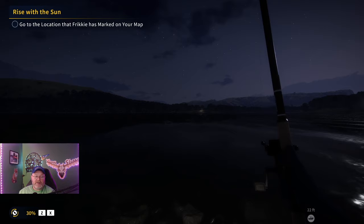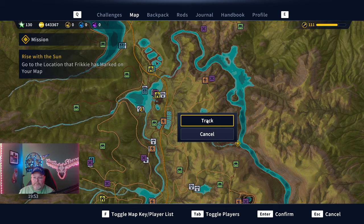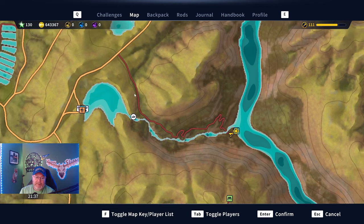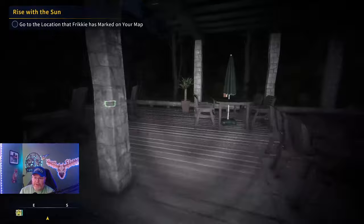Go to the location that Freaky has marked on your map. We ended up hoofing it because I flipped my John boat on the waterfall and got stuck in a respawn screen over and over again. I kept hitting E to get out of there. I finally exited the boat and just hoofed it down here. I would recommend summoning a vehicle like a jeep and driving up here, then hoofing it the rest of the way.